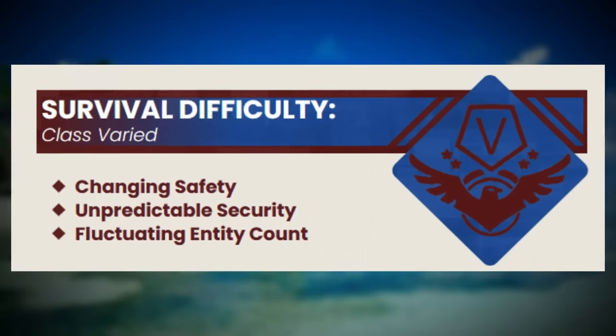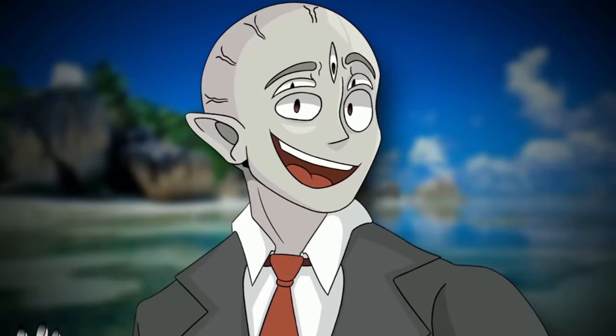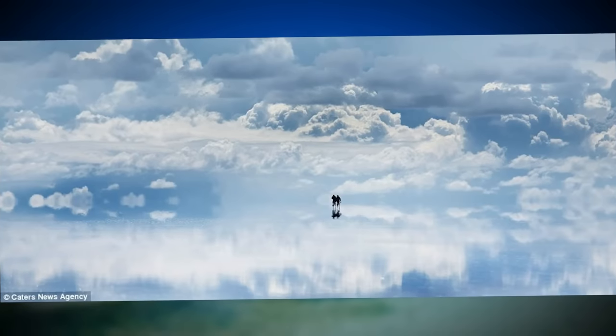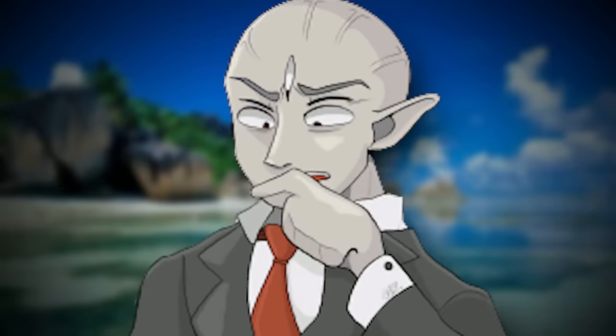Backrooms Level 998 is now classified as a class variable difficulty, because its safety, security, and entity count can change randomly depending on where you're at in the level. Before this, the level was actually classified as a class 5. The level itself is a blank flat plane that expands out in all directions, and it's split up into three distinct zones. The main and biggest plane of the level looks like it's made out of clouds — but that's just an illusion, because the whole thing is table flat. An image of clouds has been stamped into the floor, and the texture of this floor is kind of like a wool — rough and bumpy, but table flat with literally no change in elevation.